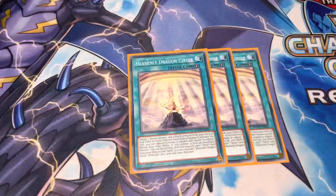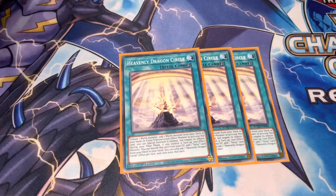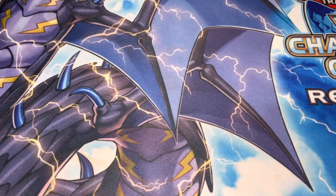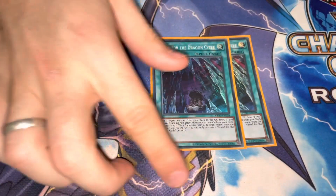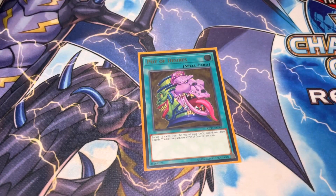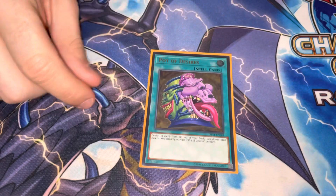Triple Heavenly Dragon Circle is really important for dodging Imperm and Vela because it tributes the guy off the board, and then you can either add, or if it was a non-effect monster, you can summon. It also has an effect that can banish itself and add you a Tenyi. Double Vessel — was playing three but kept opening two, so play two. This card is incredible; you always Ash this if you go against it. One Pot of Desires — yes, it was hit on the ban list for no reason in my opinion, but we'll just play one. It's basically Pot of Greed.